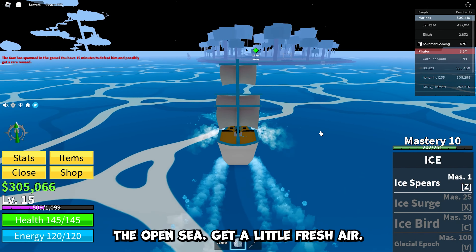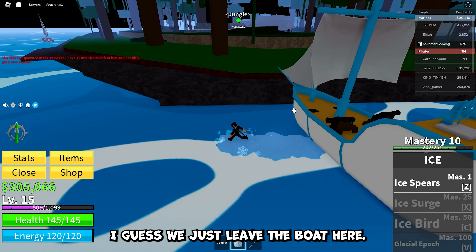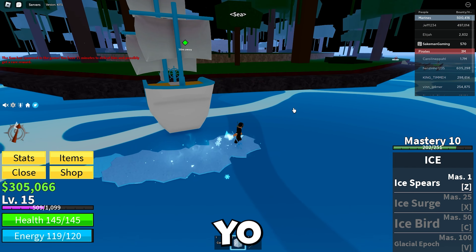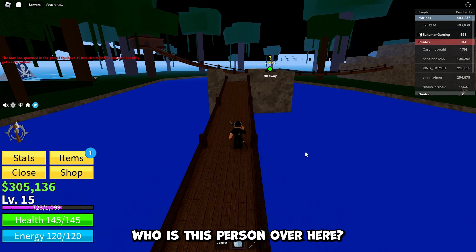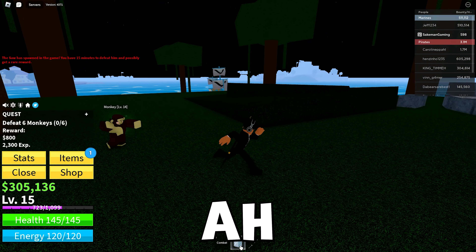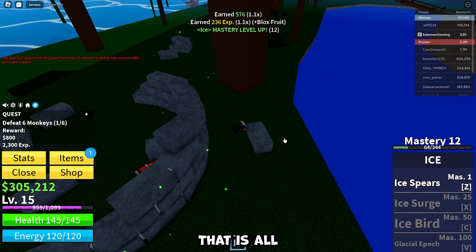This is nice — the open sea, get a little fresh air. I guess we just leave the boat here. Oh my gosh, my ice power lets me walk across the water! Let's go! Did I just beat up a monkey? What is this — a Blox Fruit? Let's store it. Defeat six monkeys — quest accepted.